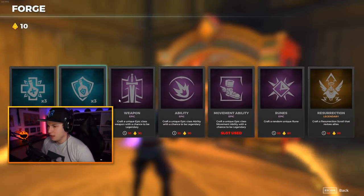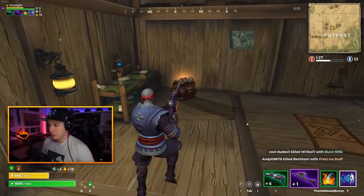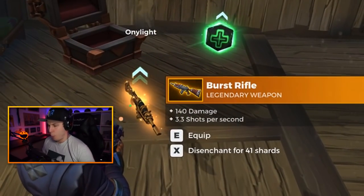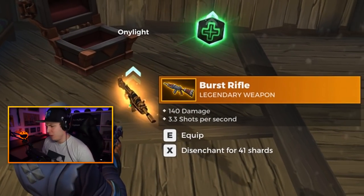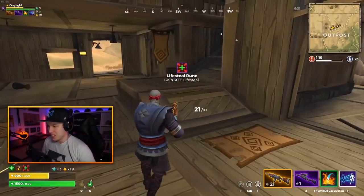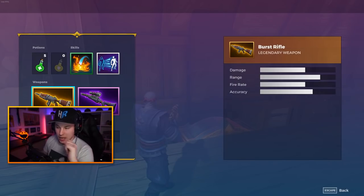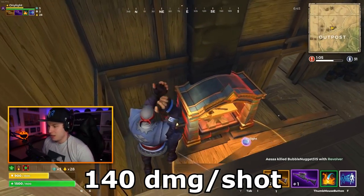Let me get a movement ability - it's gonna be a blink, guaranteed. That has to be the best chest I could wish for. Oh my god, how much damage does it do? You can't even see it.